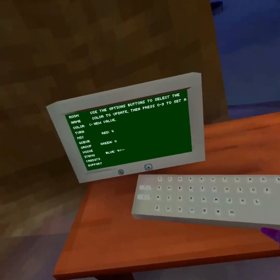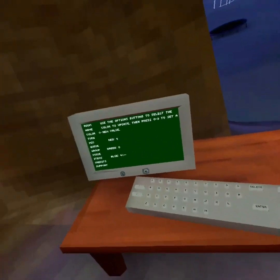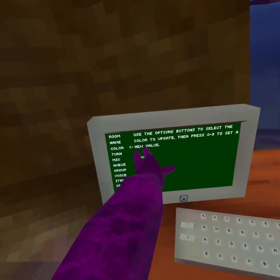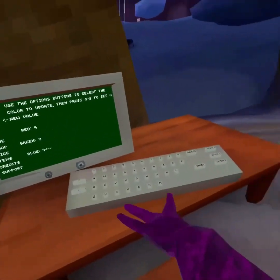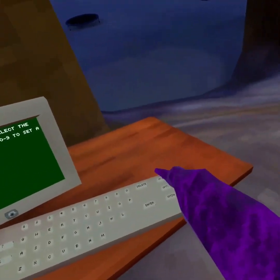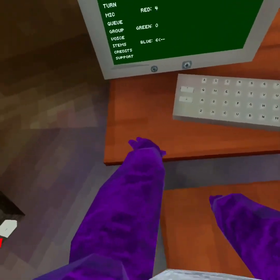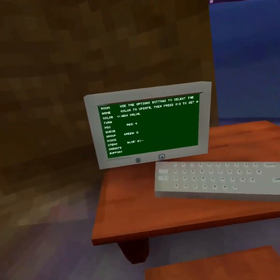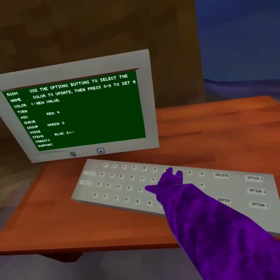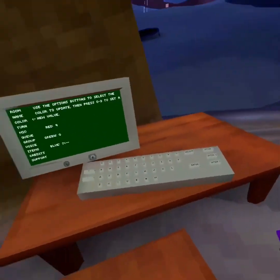This color code is for people who like purple: 4-0-4. Maybe you can add a six — 4-0-6 might look better. Just pick one. I like 4-0-6 a little better, maybe add a seven. So that's the one for purple.